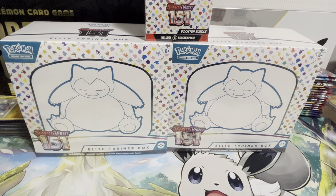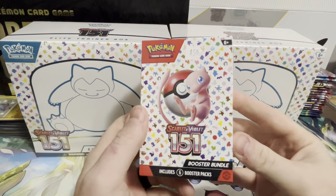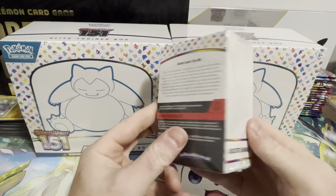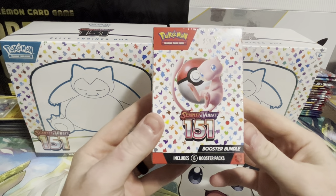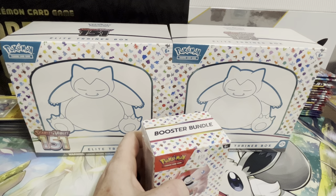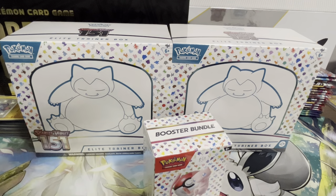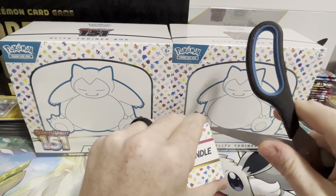Hey guys, welcome back to the Pogeshed. Today is the official release day of Scarlet and Violet 151. We have two ETBs and a booster bundle that we're going to get into, and hopefully we can pull maybe a Charizard, or the Erica which might be the next best one. So we'll see what we get.